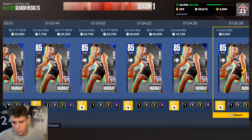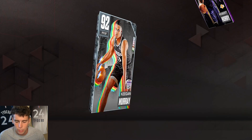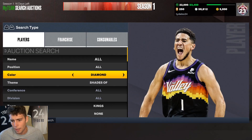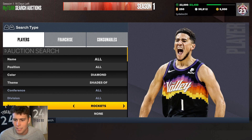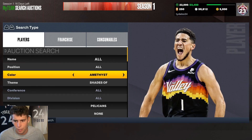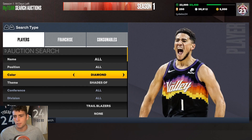Let's look at the prices of these cards. Diamond Keegan Murray is 35,000 MT, amethyst Keegan Murray is 29,000 - that's cool. Dyson Daniels is 60K but his price is going to go down throughout today so I'm not really worried about that. Shade and Sharp right now is 50K.